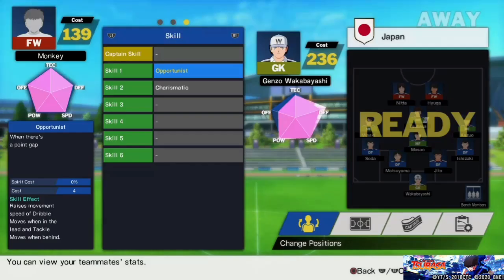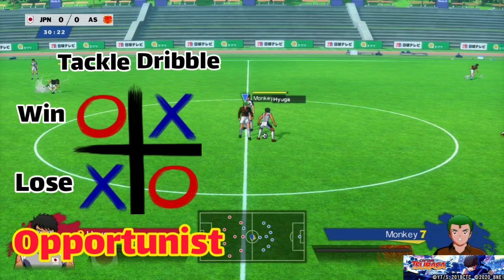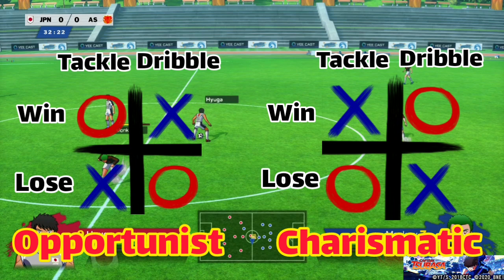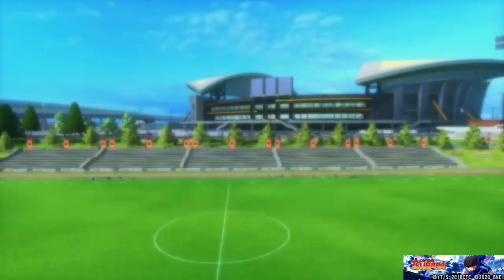Number 5 and 4: Opportunist and Charismatic. Which one is number 5 and which one is number 4 is entirely up to you. They both increase Tackle Speed by 15% and Dribble Speed by 10% for the cost of 4. Opportunist increases Dribble Speed when you're in the lead and Tackle Speed when you're behind, while Charismatic increases Tackle Speed when you're in the lead and Dribble Speed when you're behind. Charismatic is what I would normally pick since when you're in the lead your opponent is desperate to score. But you can always use Opportunist on a forward to attack easier when you're in the lead. In the end there's no absolute ranking — it varies from player to player.